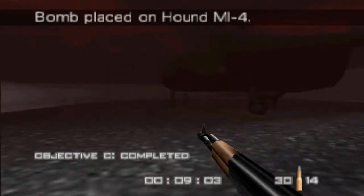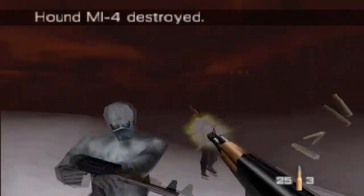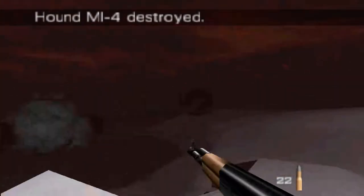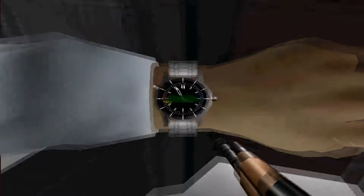Put the bomb on the aircraft — the helicopter. Objective C completed. Okay, I think we have to stand back. Now we just have to enter the bunker, which is right here. Yes — gain entry to bunker.